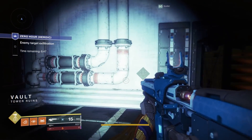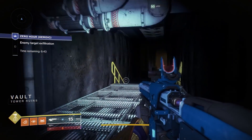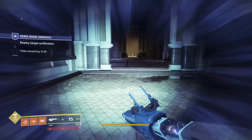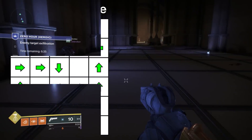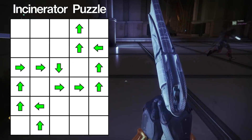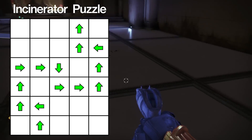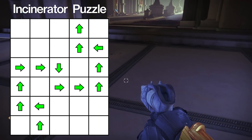Once you open up the secret passageway to the Cryptdark's hall, you'll have to navigate the incinerator room — it's the one with all the tiles on the floor before you get to the artifacts. Be careful, because stepping on the wrong tile will burn everyone inside the room. You can all go at the same time and be on different parts of the path, as long as no one is stepping on the wrong tile, you're good. And that's the last of the new puzzles.